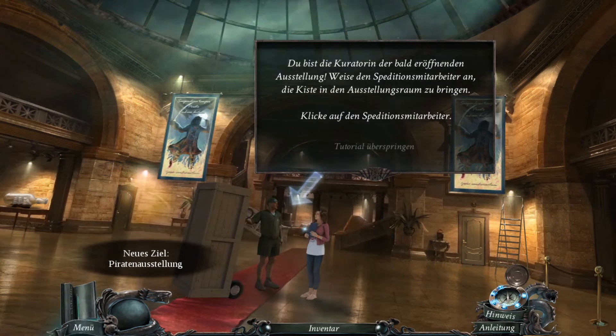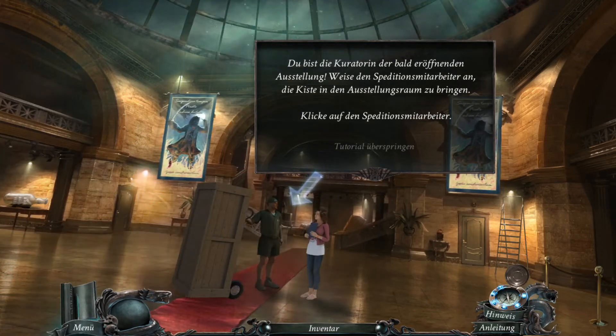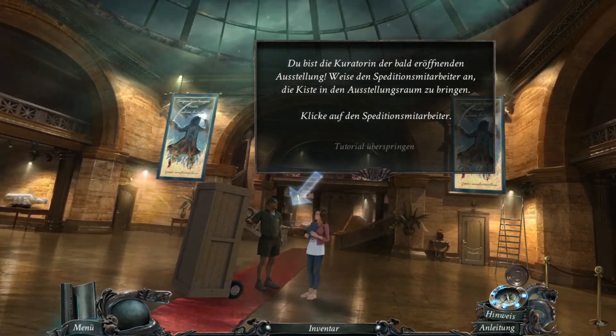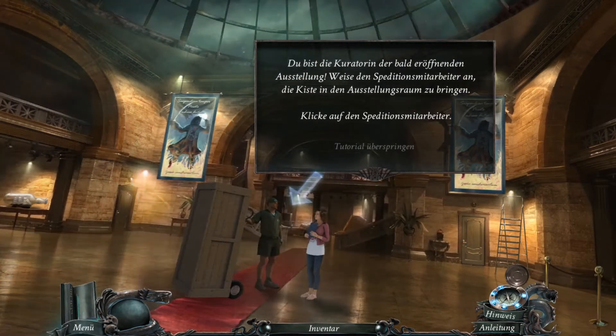Du bist die Kuratorin der bald eröffneten Ausstellung. Weise den Speditionsmitarbeitern an, die Kiste in den Ausstellungsraum zu bringen. Klicke auf den Speditionsmitarbeiter. Ja, das werde ich gleich machen. Offensichtlich bekommen wir erstmal ein Tutorial. Und damit hallo und herzlich willkommen zu Nightmares from the Deep: The Cursed Heart. Eine Empfehlung meiner Schwester. Ich kenne die Reihe nicht, bin aber sehr gespannt.